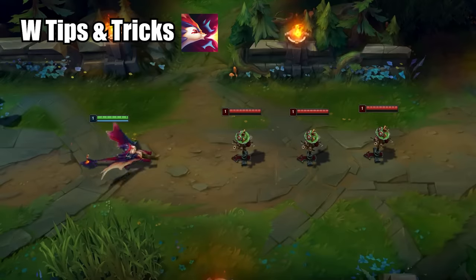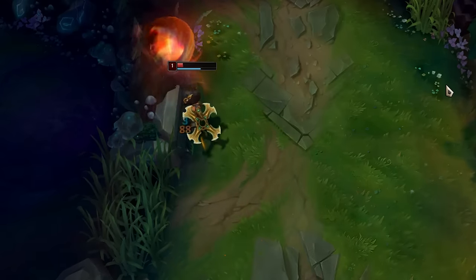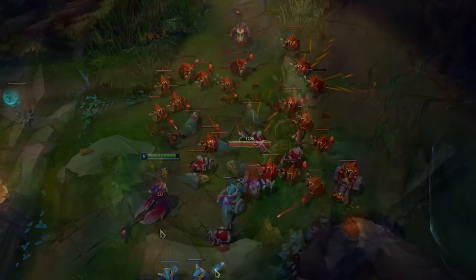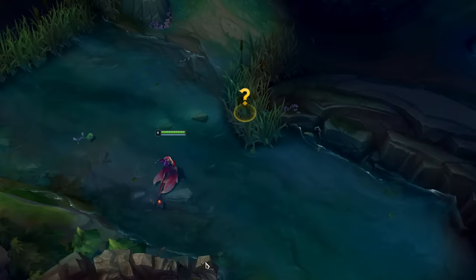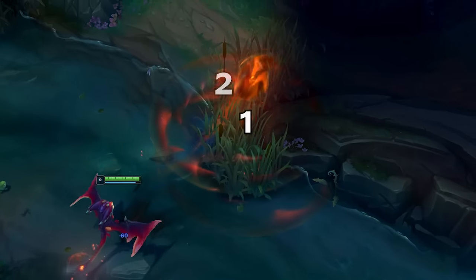So his W. Smolder sneezes a fireball that creates an explosion when hitting a champion, also slowing them for 1.5 seconds. Achoo deals 140% damage against minions and monsters. There are two ways to check a bush for enemies with your W: throw your W towards the bush and count how many explosions you see.